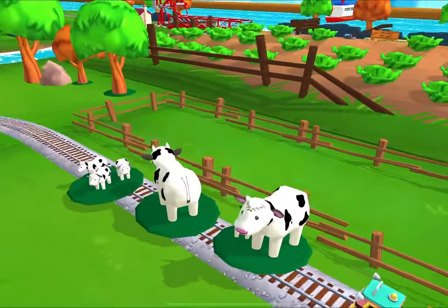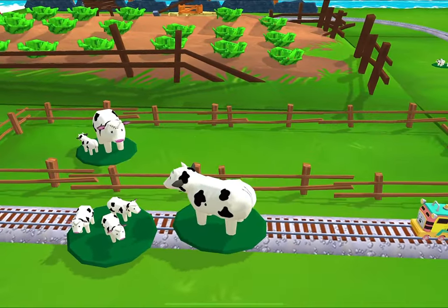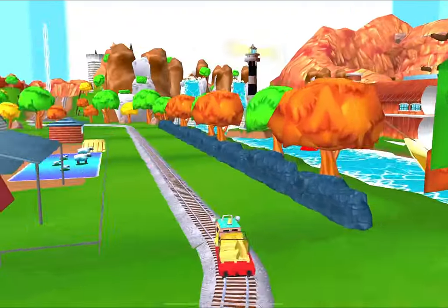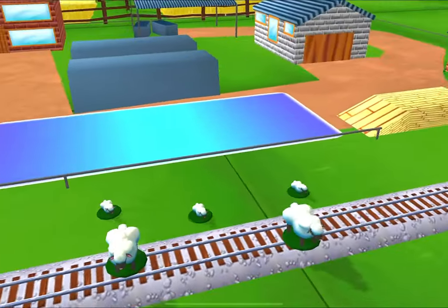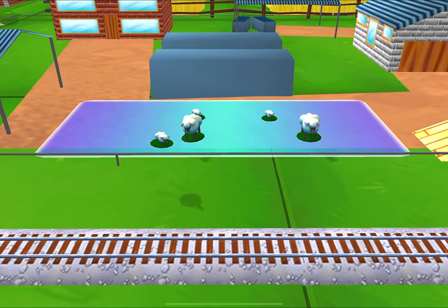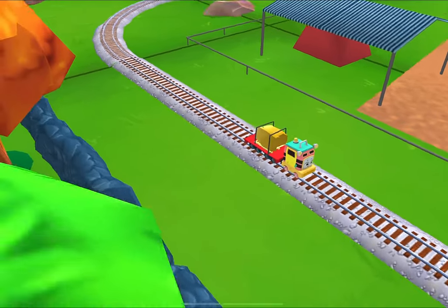Oh no! It looks like something's blocking the tracks. Excellent! Oh no! Sheep have wandered onto the tracks. You can help out by dragging them back into their pens. That was a blast! Full steam ahead!